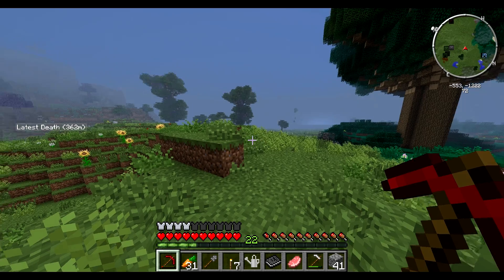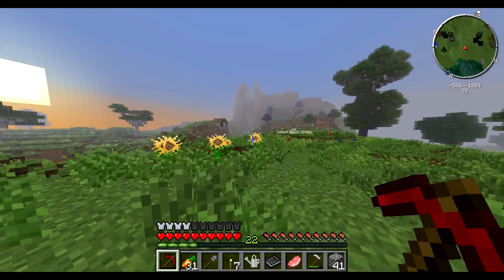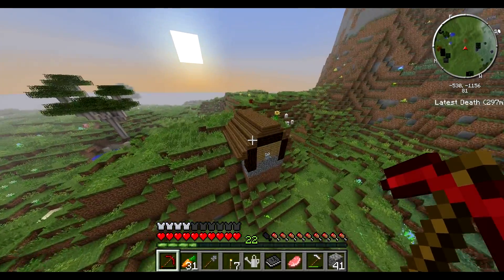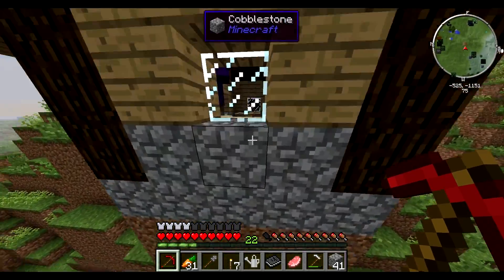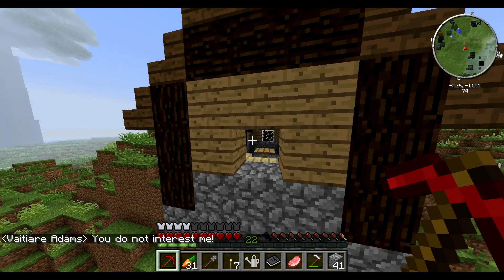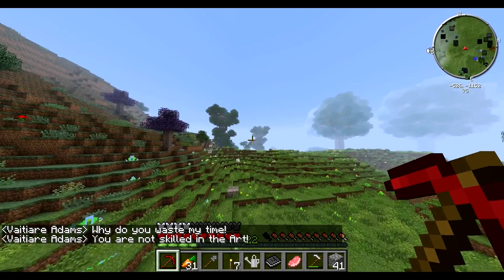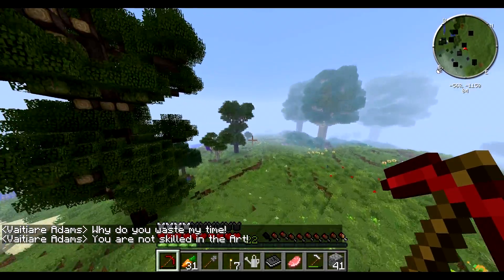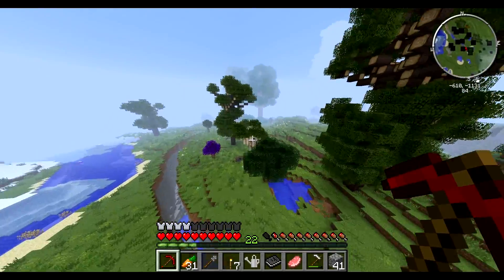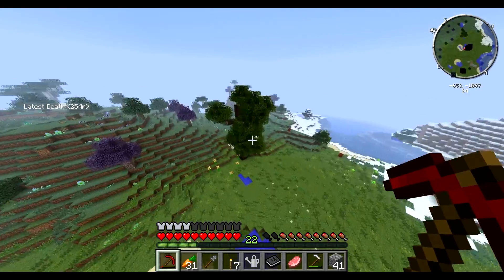I found another village I think — actually it's just one house, a single building. There's a witch in here with a name — it says Adams — and if I right-click it says 'You do not interest me.' It might be a witch from Ars Magica. There's also a Magical Forest nearby, but there's no lava, so we might have to go to the nether.